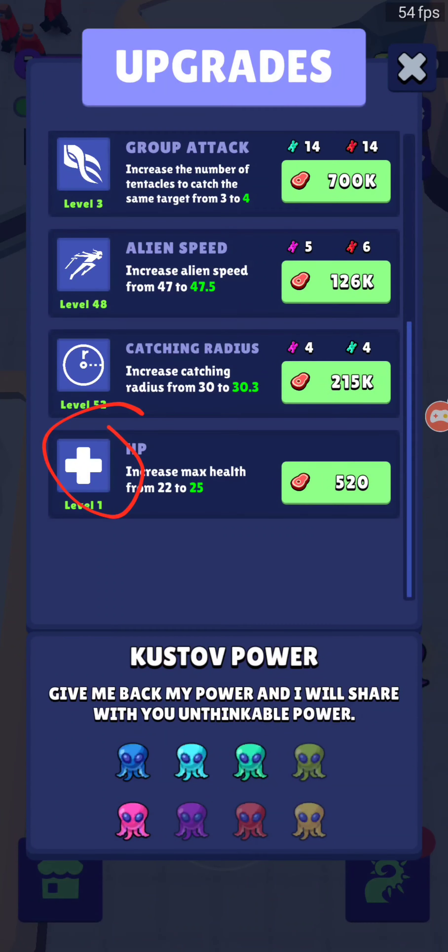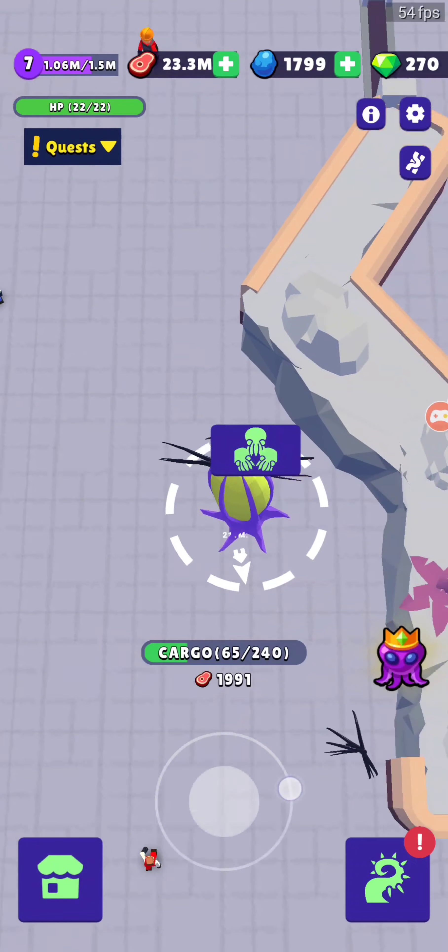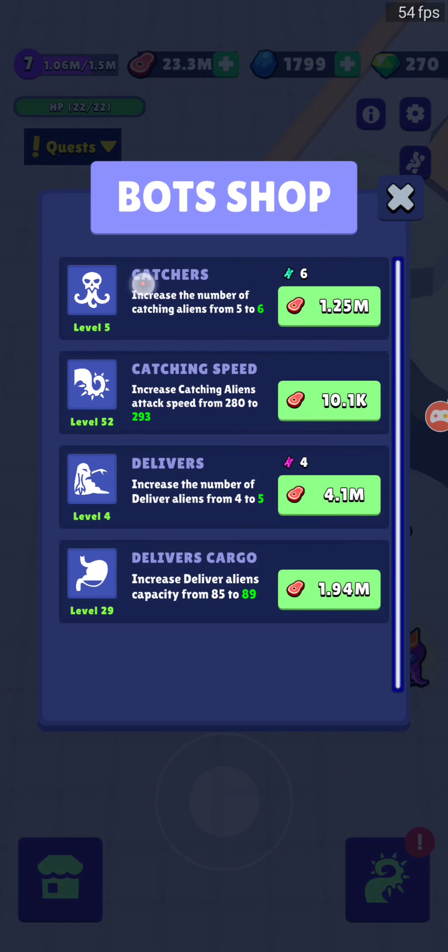I have catchers at level 5, catching speed 52, delivers 4, and deliver cargo 29.